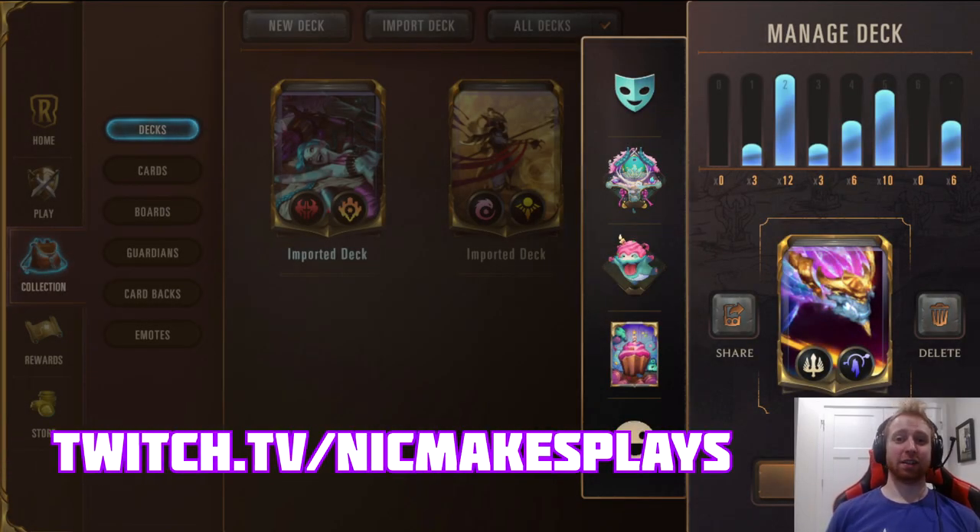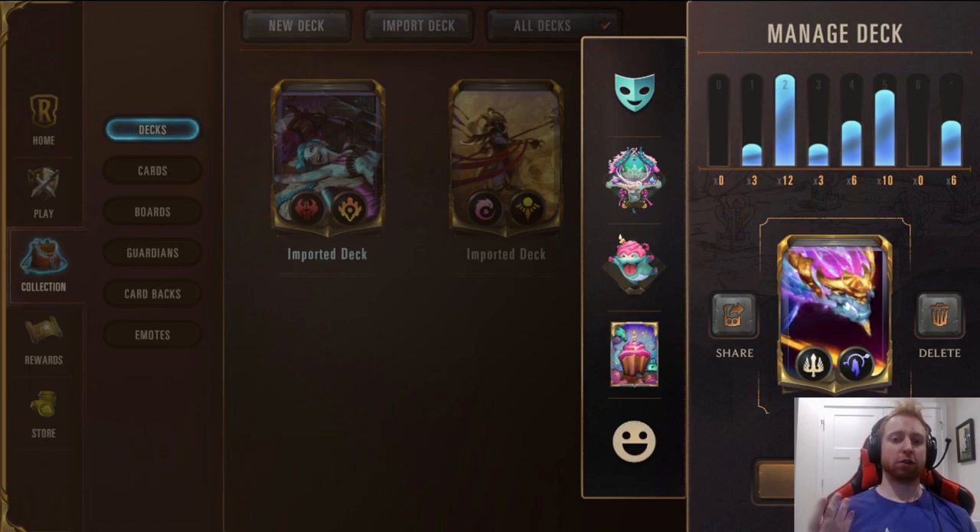Hey everyone, NickMakesPlays here. Today I'm going to go over what I think is the best deck in Legendary Terra right now. To be clear, you can use Zoe Aesol or Shyvana Aesol. Today I'm going to go over Shyvana Aesol because I think it's better in the mirror match as well as better against Aurelia Azir. But let's get into it.